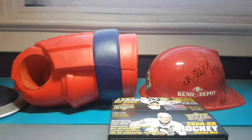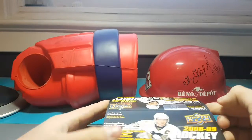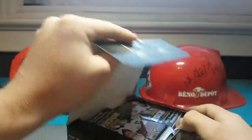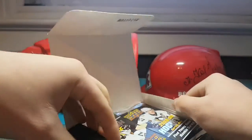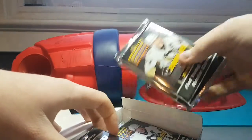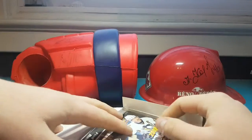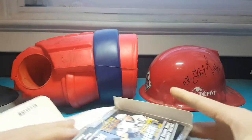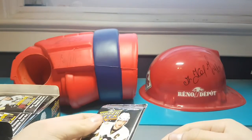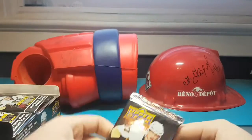Yo guys, what is going on — BW1999, I'm back with another video. As you guys can see, this is 08-09 Series 1 retail box. Amazing rookie class — there's Stamkos, Wheeler, and other ones I can't think of right now. There are a lot of really good ones, and you get 6 Young Guns. I'm really hoping for a good one here because this was pretty expensive. For retail, 60 bucks — but considering how good the rookie crop is, it's not bad.